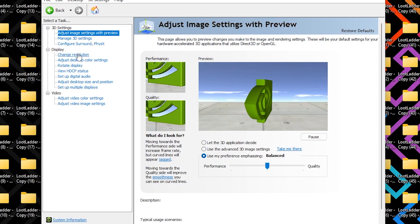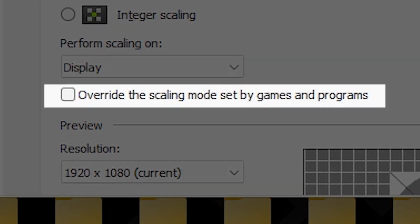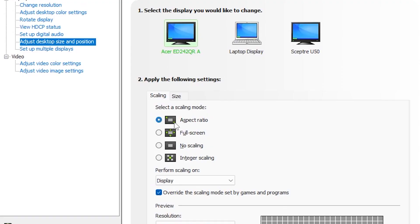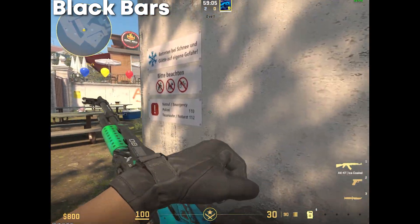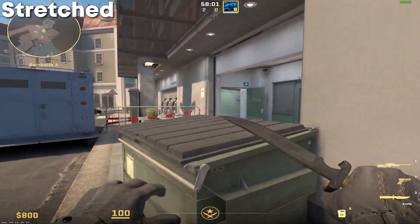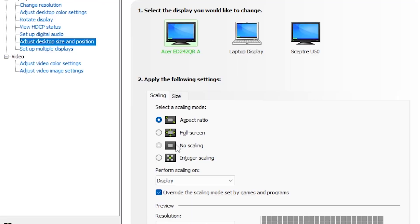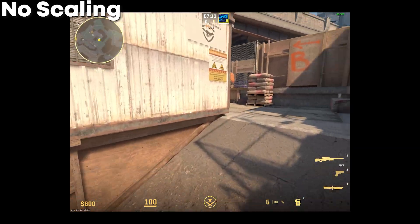Look for a tab called Adjust Desktop Size and Position and click that. You'll have several scaling mode options to pick from. First, find the Override Game checkbox and make sure that's enabled, and also make sure your scaling device is set to Display instead of GPU. The Aspect Ratio option gives you whatever aspect ratio you have selected in-game without any stretching — this would be selected for playing with black bars. Full Screen stretches your current aspect ratio to your original display resolution, resulting in the stretched effect for 4x3. No Scaling can leave black bars on both the top and bottom of the screen, resulting in a much smaller image.